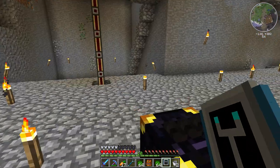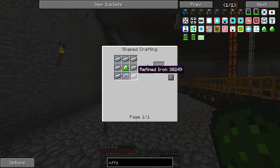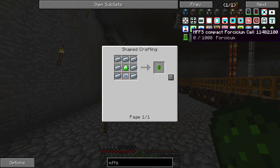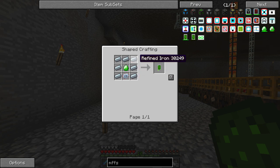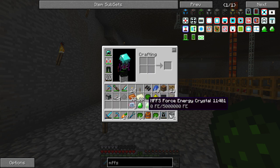So it looks like we need to go get some paper. The other thing we need to look at is these Forcium cells — that's a compact one. Apparently we need refined iron, an advanced circuit, and one of these force energy crystals.